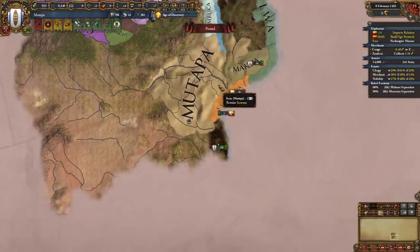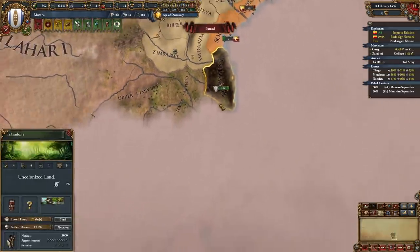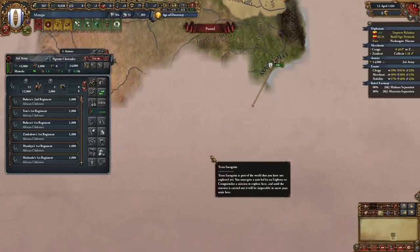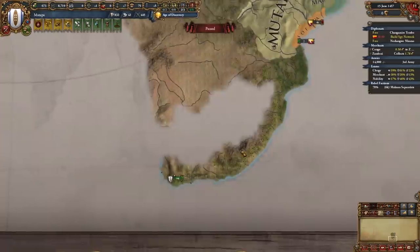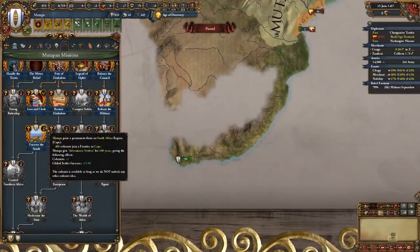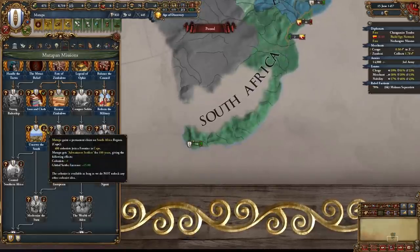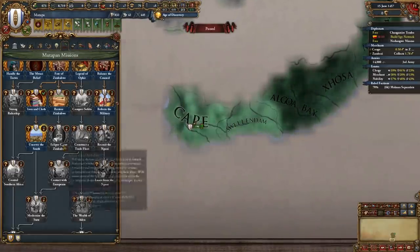Because we unlocked a conquistador from our missions, add him to your army and send him to explore along the coast — the goal is to get to the Cape of Good Hope. Once you reach the cape you can unlock the mission Uncover the South, an amazing mission. We gain perma claims on the entire South Africa region, plus a colonist, plus 15% global settler increase, and 400 settlers arrive in the cape — colonizing it for free.